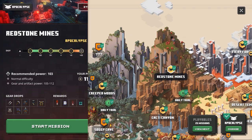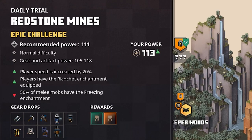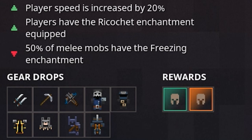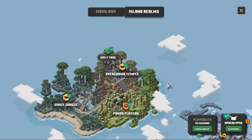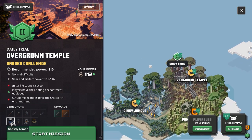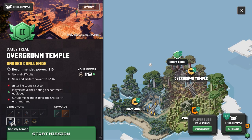So when you go to the Redstone Mines — currently I don't have the daily trial active — but on this screenshot you can see that we have found the Ghost Armor on this particular spot. And then of course you will also be able to find it on the Island Realms. So when you go to the Overgrown Temple daily trial, the ghostly armor common or rare variant can drop right here and the unique variant, the Ghost Kindler, will be at this place as well.